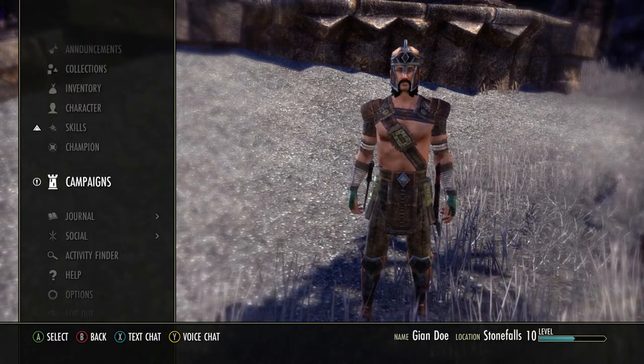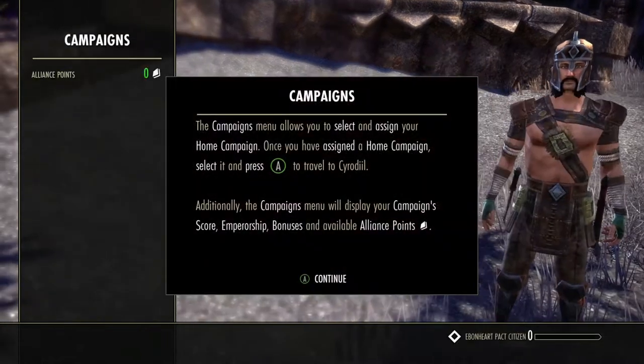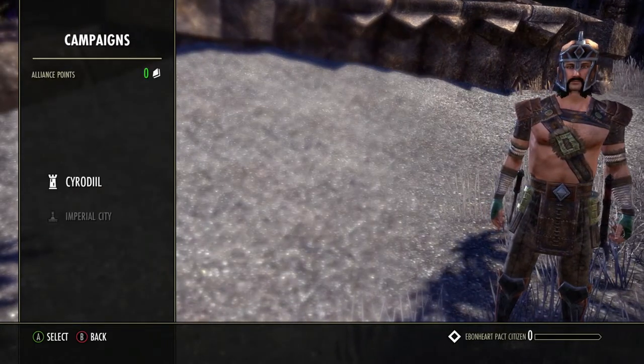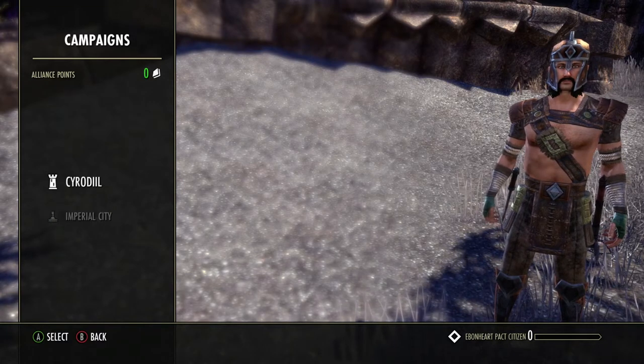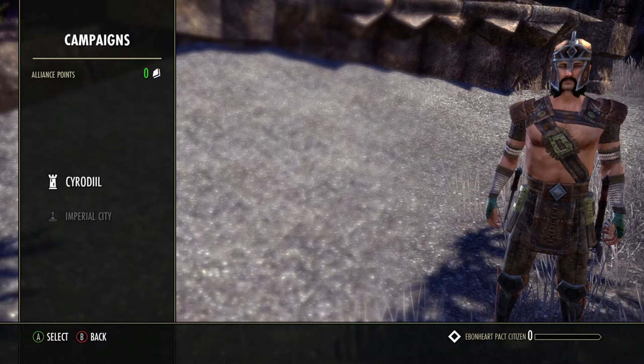To get to Cyrodiil, go to your menu and select Campaigns. We want to go to Cyrodiil to do the starting quest. The reason is we're going to get a skill that helps us move around quicker through Tamriel, so we can drop the Mundus Stone and get the one we actually want to use.